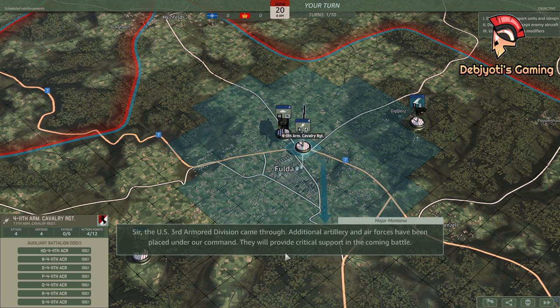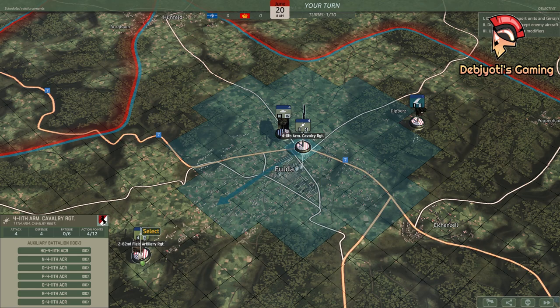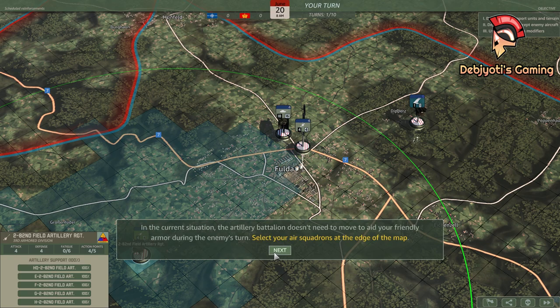Sir, the U.S. 3rd Armored Division came through. Additional artillery and air forces have been placed under our command. They will provide critical support in the coming battle. Artillery and aviation units follow different rules when attacking or defending. Select your artillery battalion. Artillery battalions can join the attack or defense of all friendly units within their fire support range, as indicated by the green circle. In order to do so, the artillery unit needs at least four action points. In the current situation, the artillery battalion doesn't need to move to aid your friendly armor during the enemy's turn.